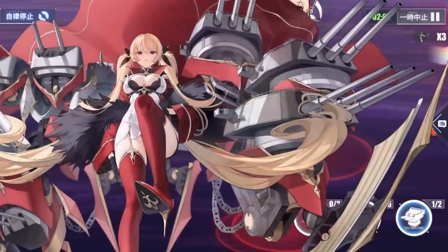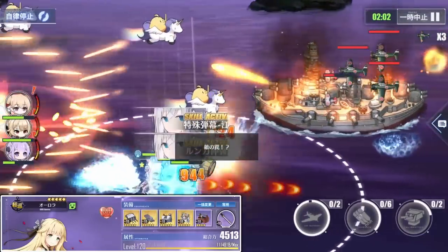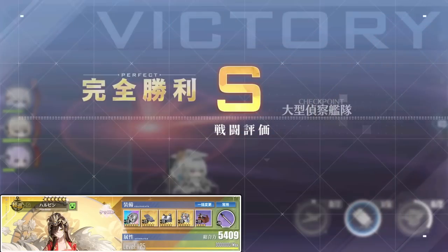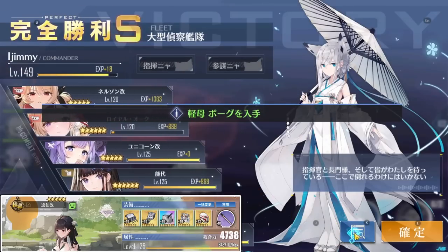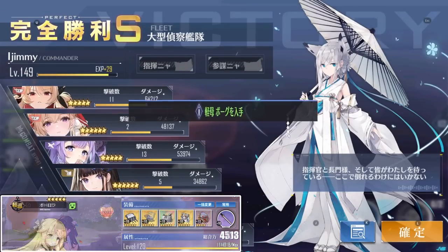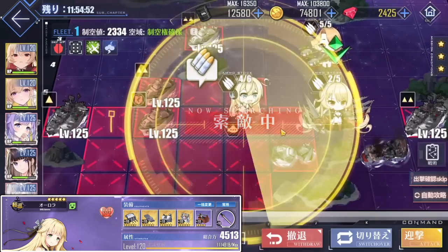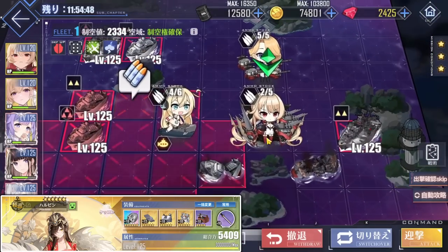Next I'll talk about the boss fleet. I wanted to use Aurora because both of the bosses are destroyers, and then Harbin to protect her with the smokescreens. And of course Yatsen is a natural consideration as tank if you're going to use Harbin. The equipment choices are quite basic, focused around survivability and good guns and torps that are not excessively difficult to obtain or upgrade.